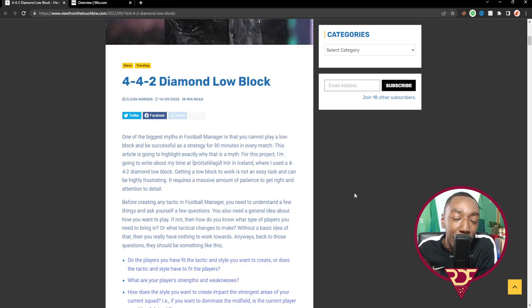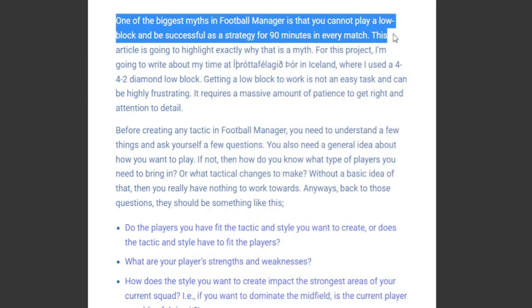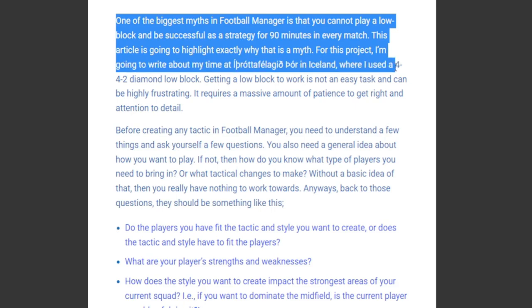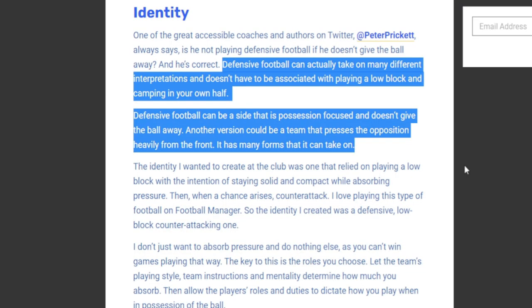One of the biggest myths in Football Manager is that you cannot play a low block and be successful as a strategy for 90 minutes in every match. This article highlights exactly why that is a myth. He used a 4-4-2 diamond low block at a team in Iceland. Getting a low block to work is not an easy task — it requires a massive amount of patience and attention to detail. Preach! Defensive football can actually take on many different interpretations and doesn't have to mean camping inside your own half.